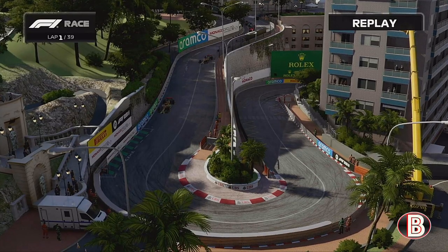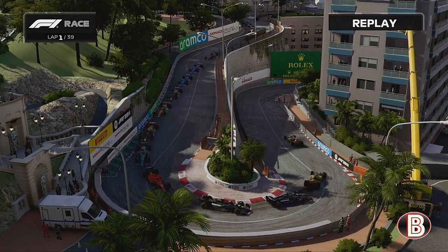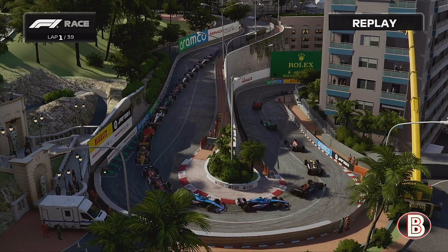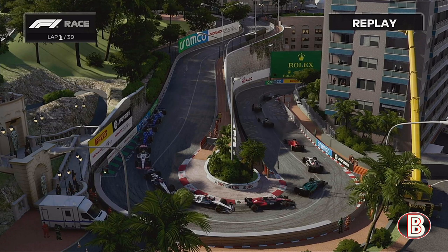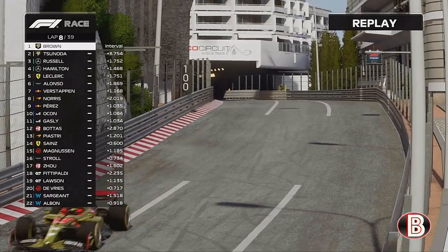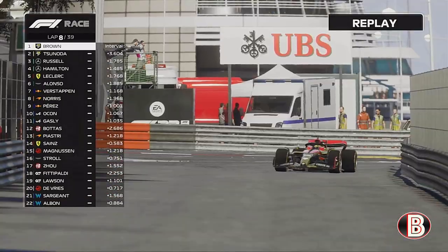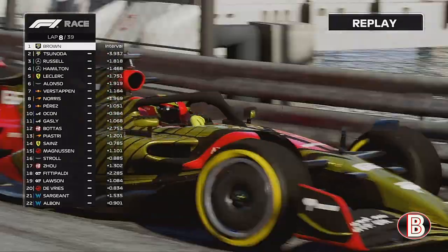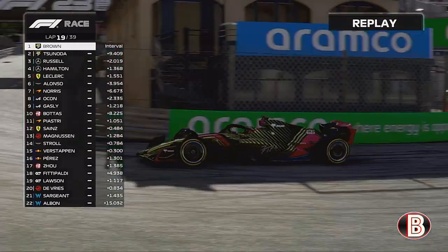Now into the Loews hairpin — the best camera angle on the Formula 1 calendar — as they all snail through now, trying not to ram into each other, as they go round the slowest corner on the Formula 1 calendar. You can see the two Williams at the back as we skip on to lap 8. We were so quick on these medium tyres — the gap had pulled out to Yuki: 4 and a half seconds, as we skip on to lap 19.